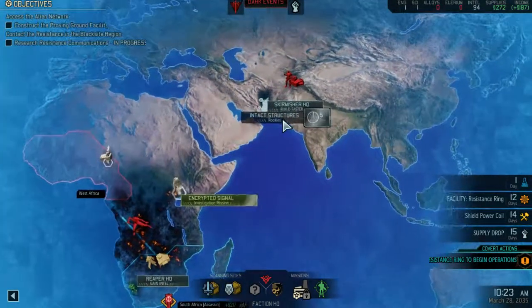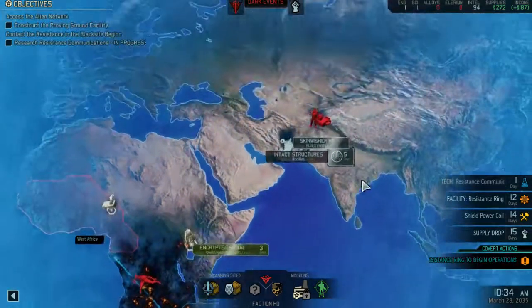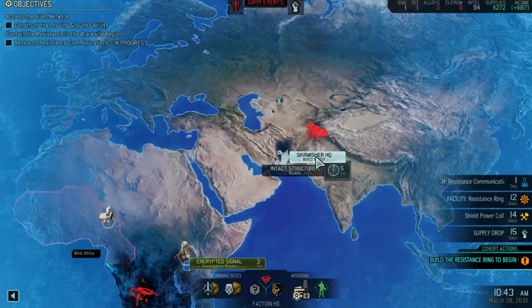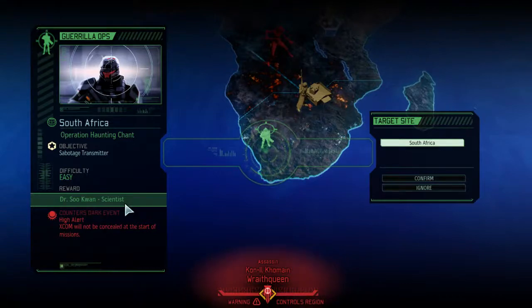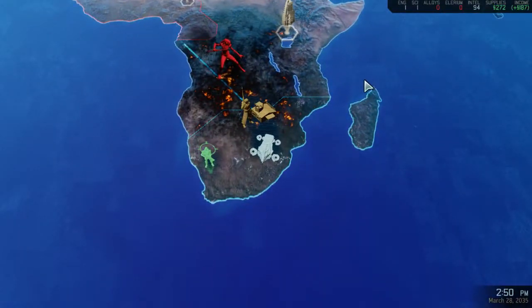Got one more day. Intact structures get me rookies. I want to see what this is. Am I finished scanning at this location? No, fine. I have to deal with this South African hunting operation — that's right. And I really, really don't want to deal with the high alert. So yeah, we gotta go — setting course for South Africa. I wanted the supplies, I want to get the HQ done, but there's too many things going on simultaneously that all demand my attention.